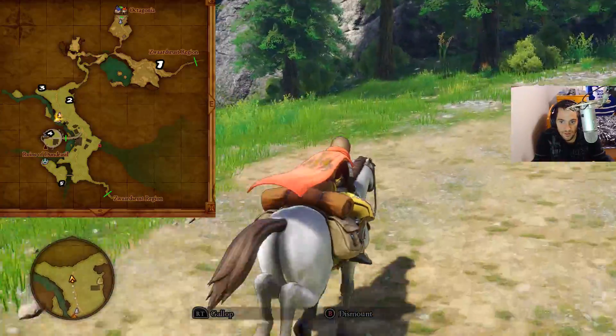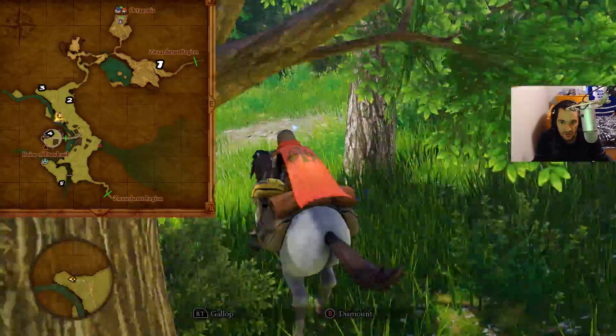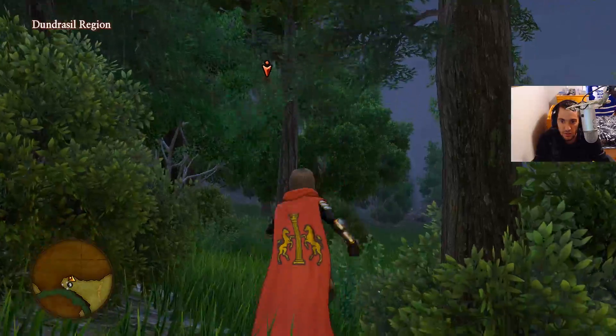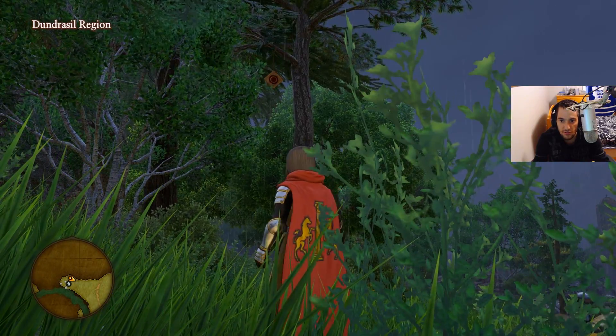We're gonna avoid these enemies, and the reason why we're doing them out of order is because this is the closest to us. So this target is right over here — it's right hanging on the tree. So let's shoot that.